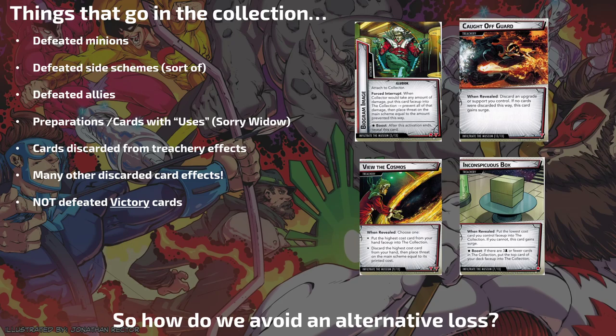He's also got Inconspicuous Box — you walk up to this box, something jumps out, and it puts the lowest cost card you control face up into the Collection. If you cannot, this card gains Surge. It's basically Caught Off Guard but it can also hit allies. It can take Hawkeye's Bow or Quiver — which makes me very angry — especially if there are arrows attached, because then a bunch of things go to the Collection. It has that nasty boost ability too — basically, if you're winning the game, here's a way to make it worse.